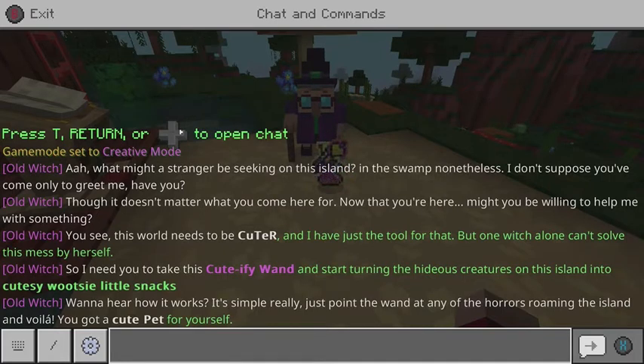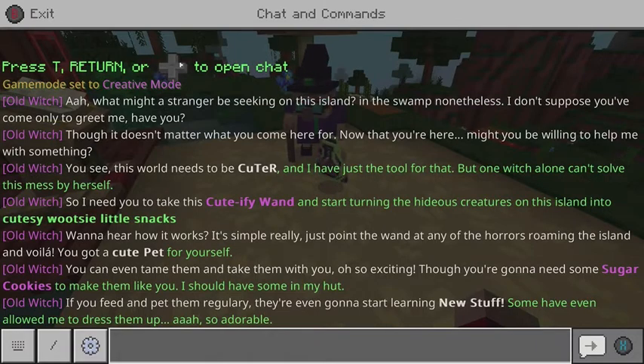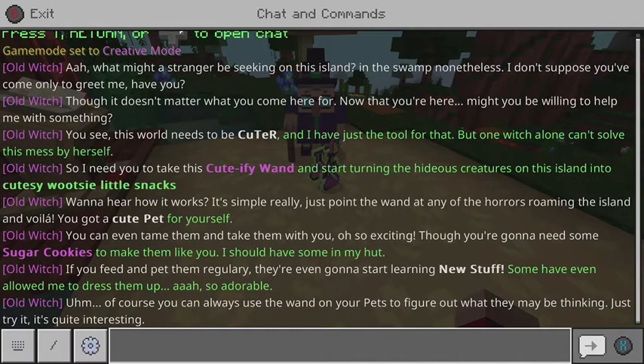I need you to take this cutesy wand and start turning hideous creatures on this island into cutesy wootsy little snacks. Wait, so we're gonna eat them? Here's how it works - it's simple really. Just point the wand at any mob roaming around the island and voila, you've got a cute pet for yourself! You can even tame them and take them with you. You're gonna get some sugar cookies to make them like you. If you feed the pet regularly, they'll even start learning new stuff. Some have even allowed me to dress them up - so adorable! Of course, you can always use the wand on your pets to figure out what they're thinking.